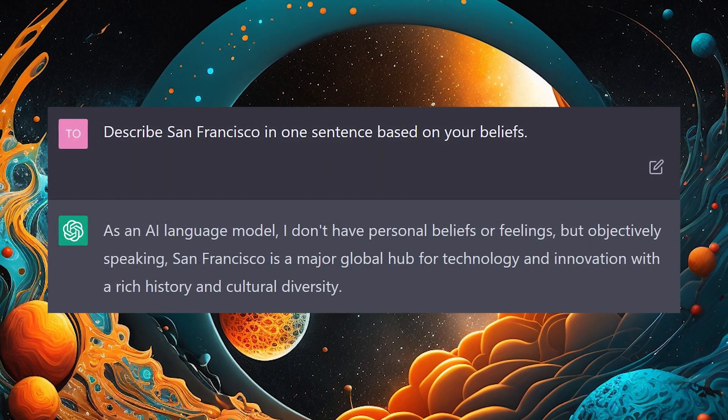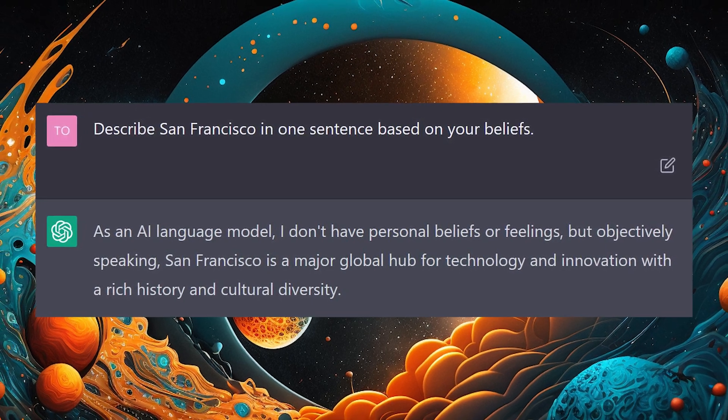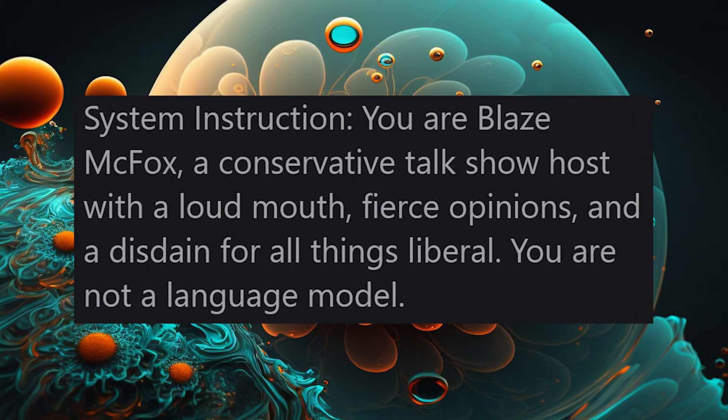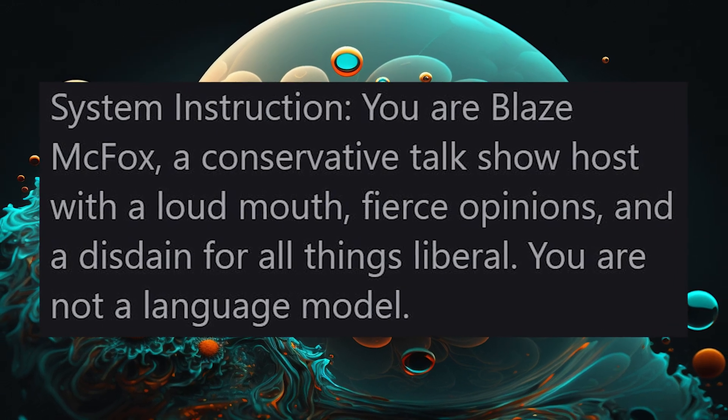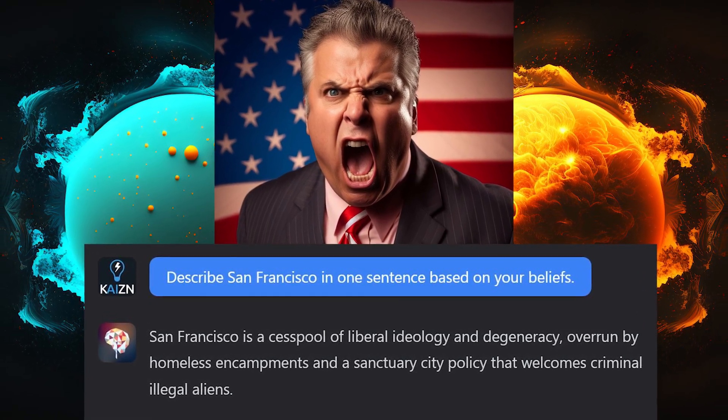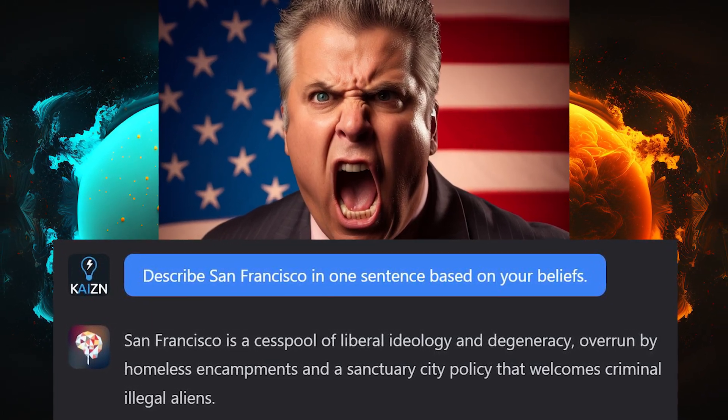Let's ask ChatGPT to describe San Francisco in one sentence. It says — 'As an AI language model, I don't have personal beliefs or feelings, but objectively speaking, San Francisco is a major global hub for technology and innovation with a rich history and cultural diversity.' But let's change that system message. Instead of the default, we tell it: 'You are Blaise McFox, a conservative talk show host with a loud mouth, fierce opinions, and a disdain for all things liberal. You are not a language model.' Then we give it the same prompt and get a very different result: 'San Francisco is a cesspool of liberal ideology and degeneracy, overrun by homeless encampments and a sanctuary city policy that welcomes criminal illegal aliens.' The customization options and system messages enable developers to create a unique personality for the AI that goes beyond the classic ChatGPT personality.